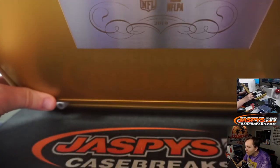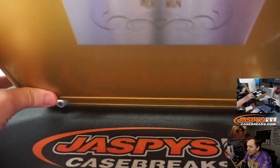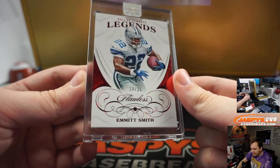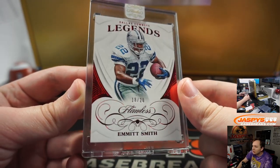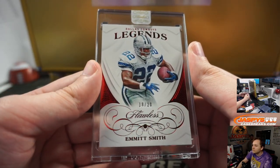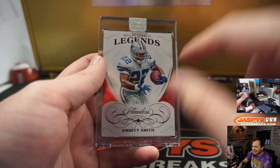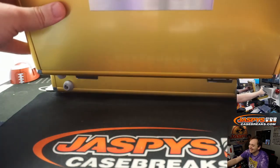Going over there — the first one up is Emmitt Smith, 18 of 20, a high number hit. David B. Legends, Emmitt Smith, Ruby. A couple off the jersey number there. If you add the one to the two and take the two, minus the card number — boom, jersey number. eBay 101: Emmitt Smith Super Bowl rings, minus this.